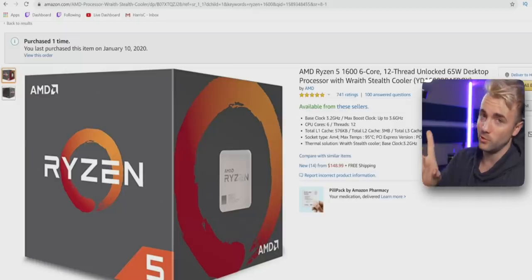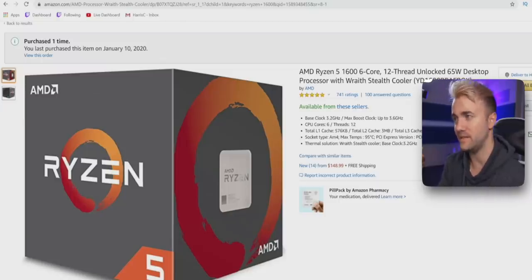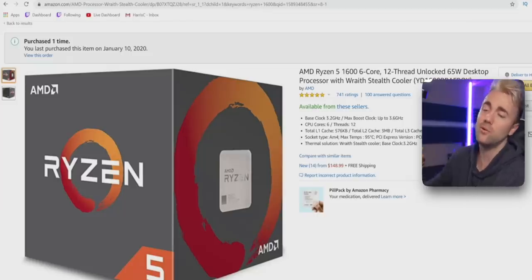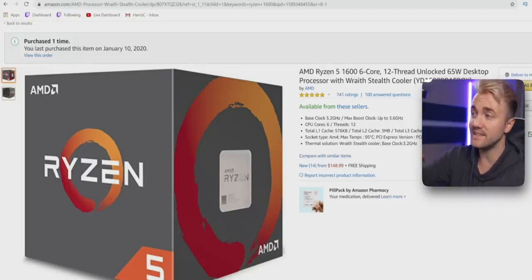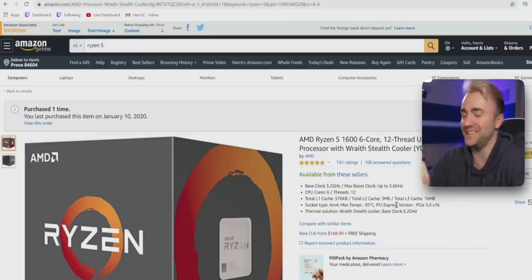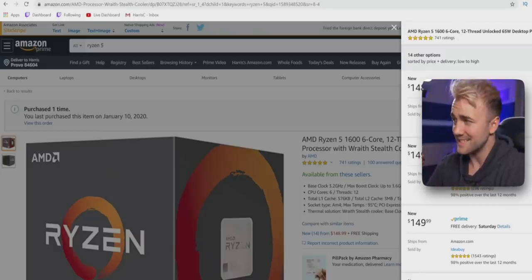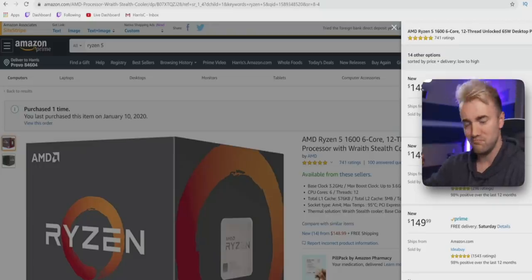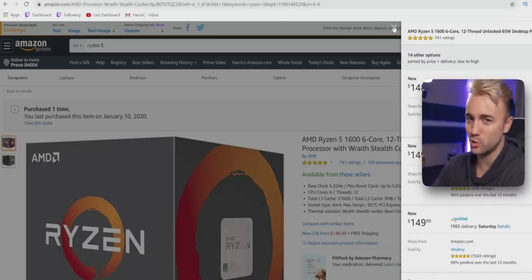For the CPU, we're doing something special: the Ryzen 5 1600 AF. Even though it says first-gen Ryzen, hear me out — this is AMD's updated model with the new 12nm architecture, and it's essentially a 2600 with a different number on it. Unfortunately it's been price gouged up to $150; last time you could get it for $85. With quarantine, prices have gone up but they will come back down. That CPU plus the GPU is already the majority of our build budget, which is how it should be.